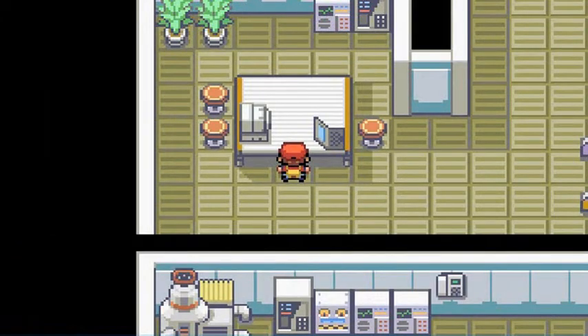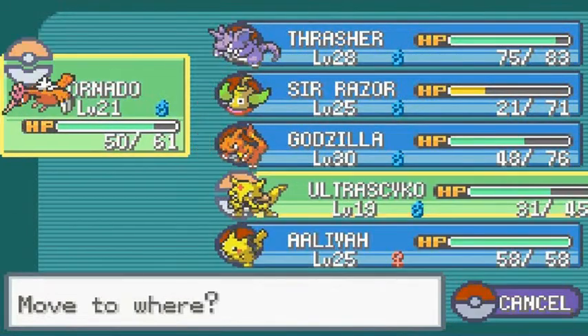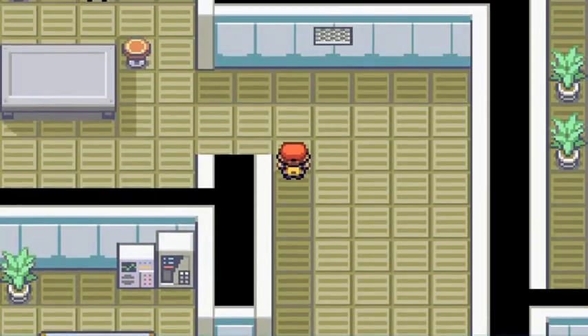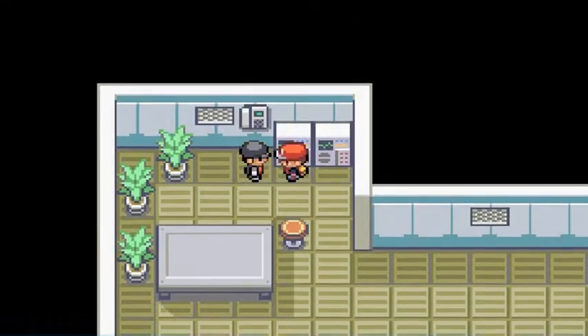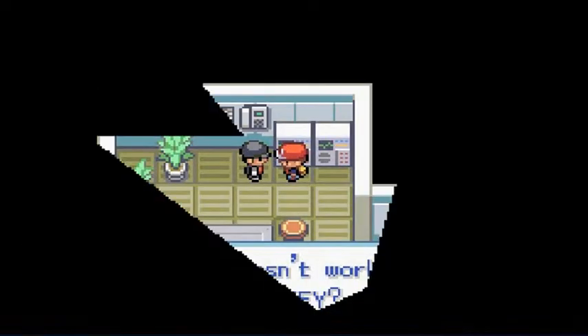Let's grab this — we found ourselves another Max Ether, which is always good. This guy right here — let's switch to Ultra Psycho. Let's grab this first — found ourselves TM49 Snatch. Then talk to this guy: the elevator doesn't work — who has the lift key? He's acting like a dumbass.